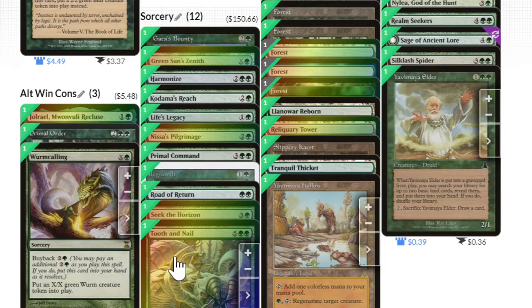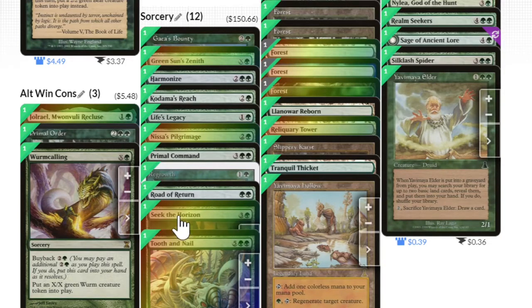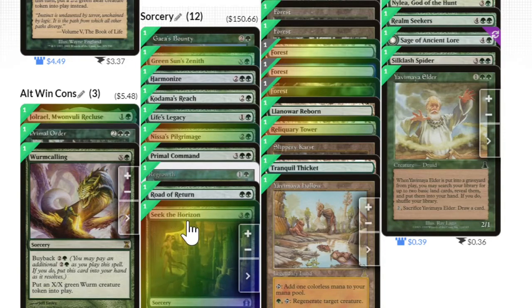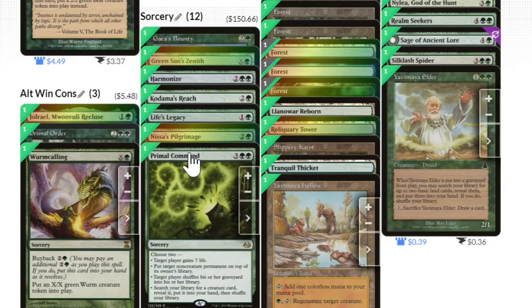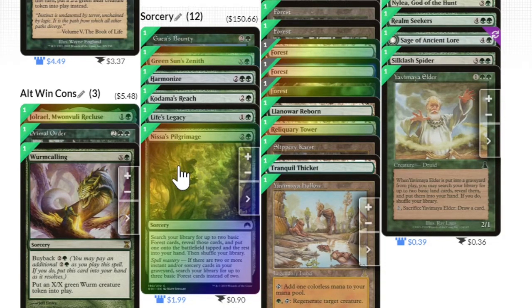Tooth and Nail is here, but I don't pay the entwine cost — I just want to pull more stuff into my hand. Seek the Horizons pulls land into my hand. Regrowth can pull something important back to my hand. Nissa's Pilgrimage was one of my more favorite finds for this deck — a great way to pull a bunch of lands into my hand.